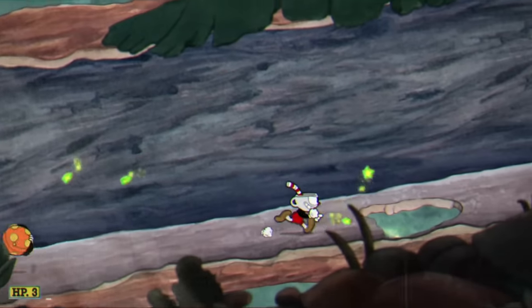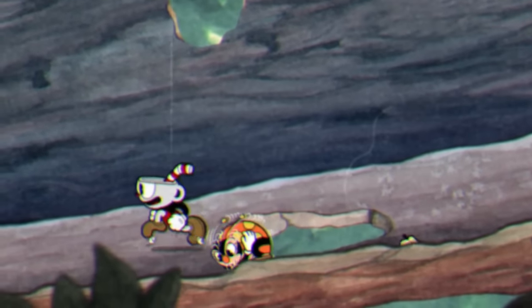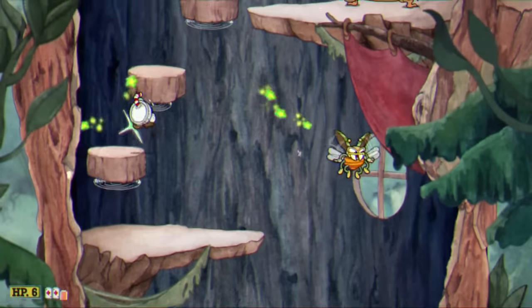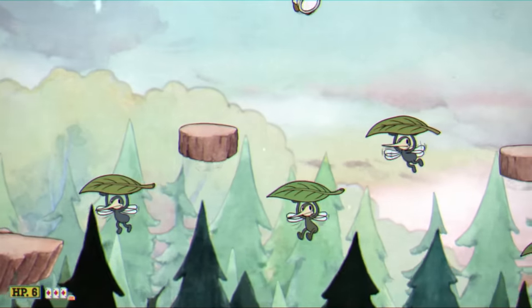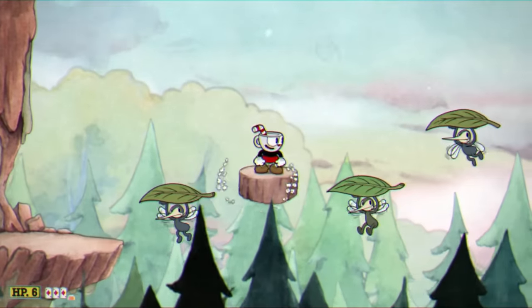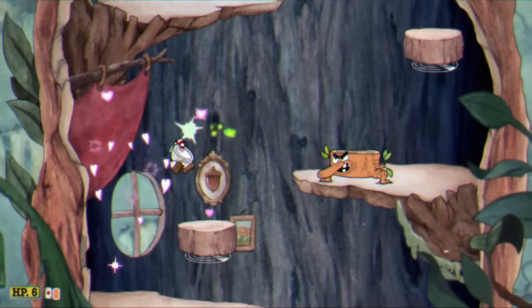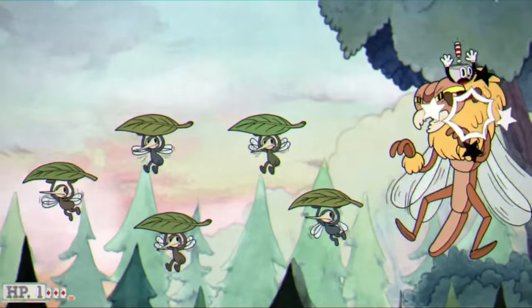Our next level up is going to be Treetop Trouble. Apart from getting attacked by matrix bugs, this level is pretty easy. The only thing that's a real issue is the final part — those bugs are holding green leaves, and technically I can't touch them. I know I've broken the rules a lot, but basically all I'm going to do is just stack up HP with the heart ring and then truck my way through this entire level. Once we make it past the final boss, it's fine.